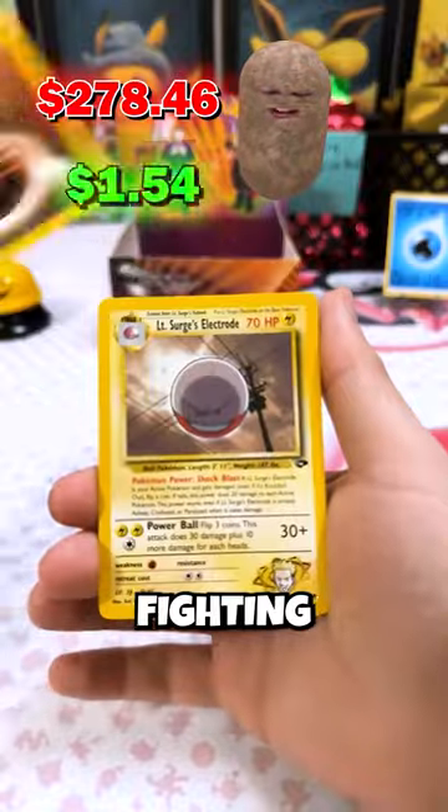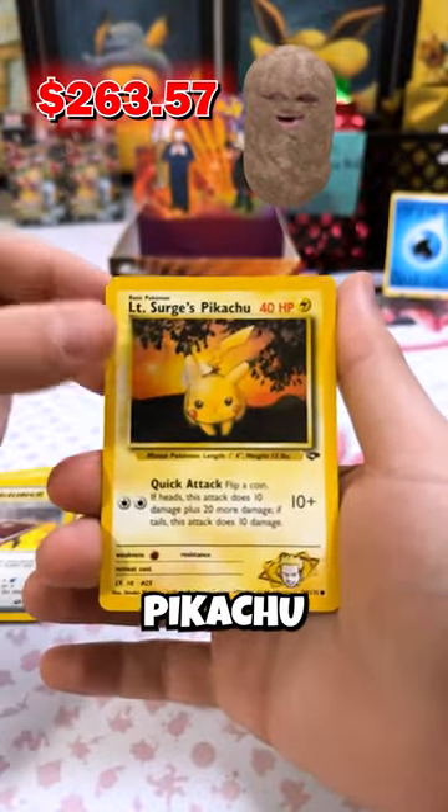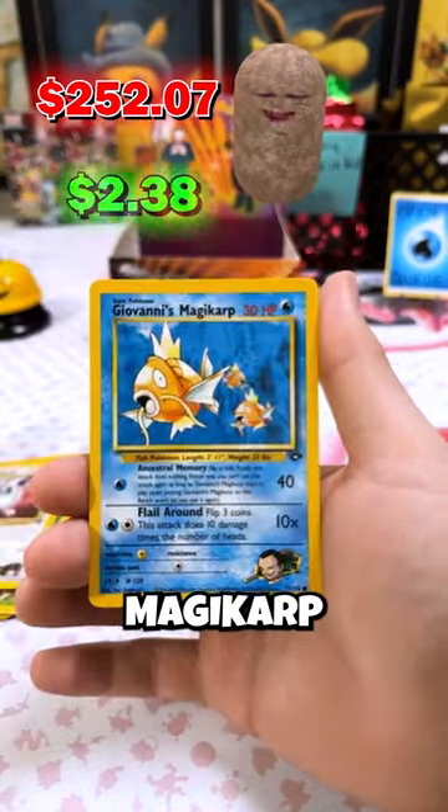Here we go. Fighting. Electrode. Sandslash. Cinnabar City Gym. Pikachu! Let's go, let's go. Blaine's Mankey. Blaine's Ponytype. Koga's Tangela. Jigglypuff. Magikarp.